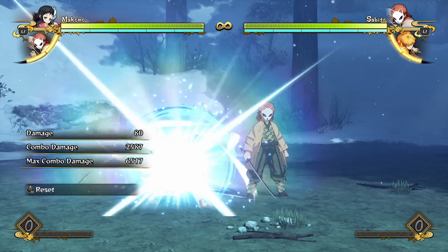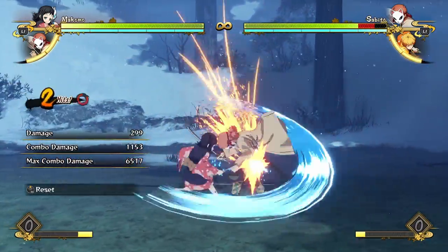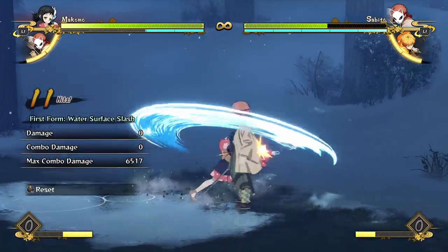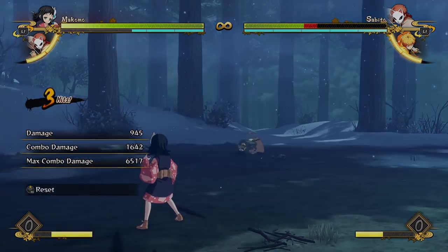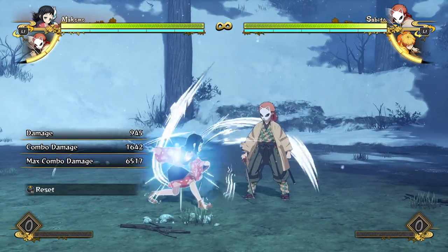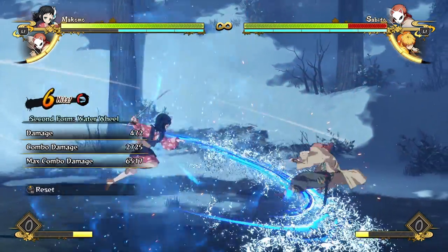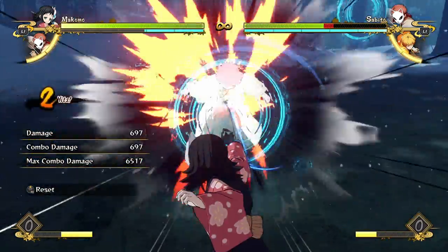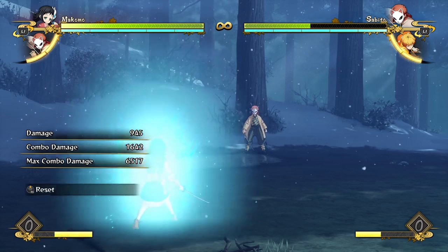If you get a red combo, what I recommend is just do a few hits into two water surface slashes, into waterwheel, into a water surface slash - 3,300 damage is really, really good damage from Makomo off a single armor attack. And there could be even more if you did a charged version - 3,700 damage plus the grab, that's over half of the opponent's life for a nearly unavoidable grab reset. That's pretty awesome damage.